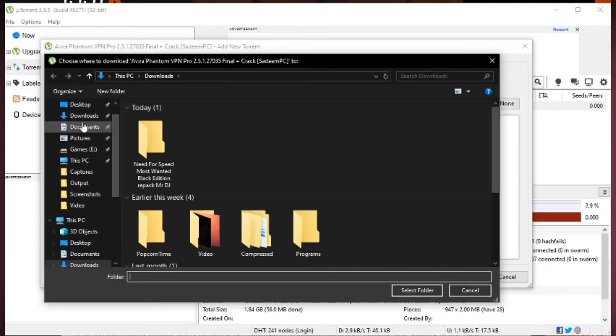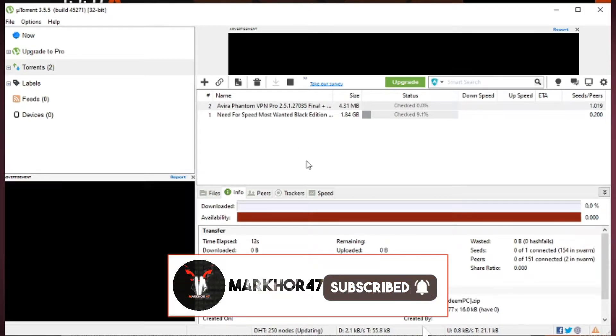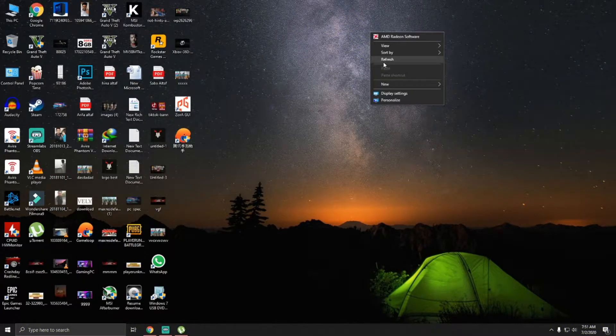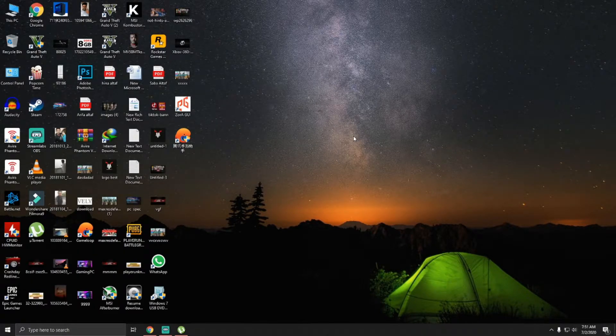I'm gonna click it — it's showing 'Open uTorrent'. I'm giving it the location desktop, so click OK. It's downloading — it's like a 4.31 file. It's downloaded now. After installation, you just simply install the VPN. No need for activation, no need to put in a crack — just install and run the game.